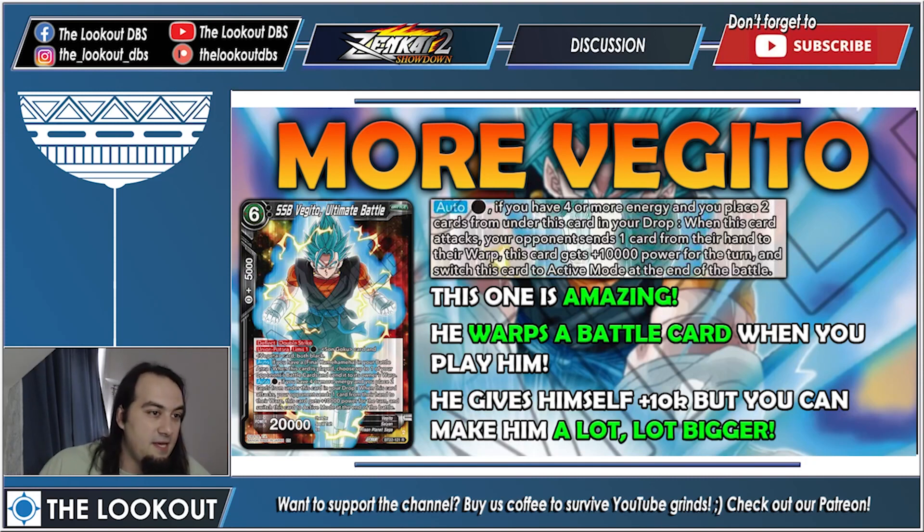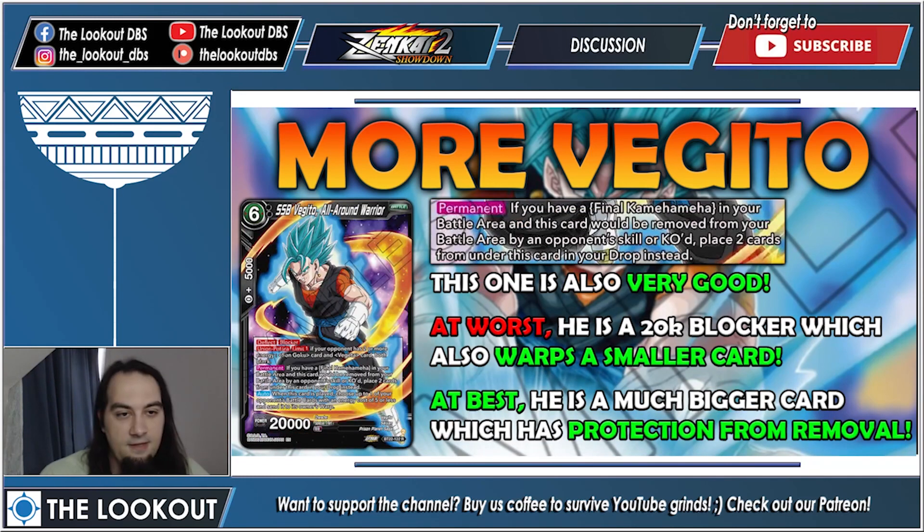The third Vegeto is a deflect blocker — also from the set. At worst he's a 20k blocker that warps a smaller card; at best he's a much bigger blocker with protection from removal thanks to his permanent. You union fuse for free and only pay for the one with the strike skill, so this one will also draw your card when you do this.